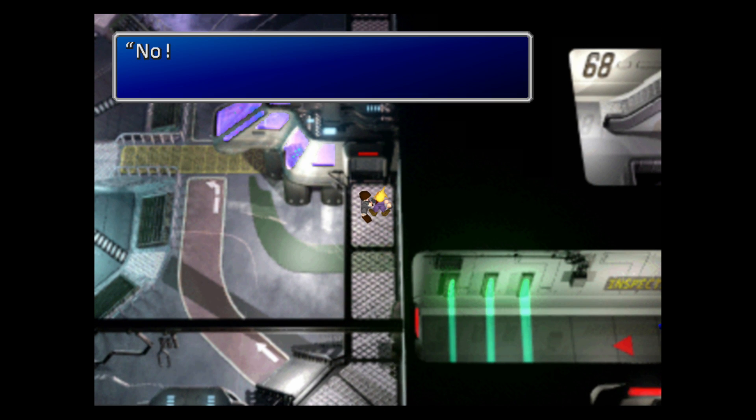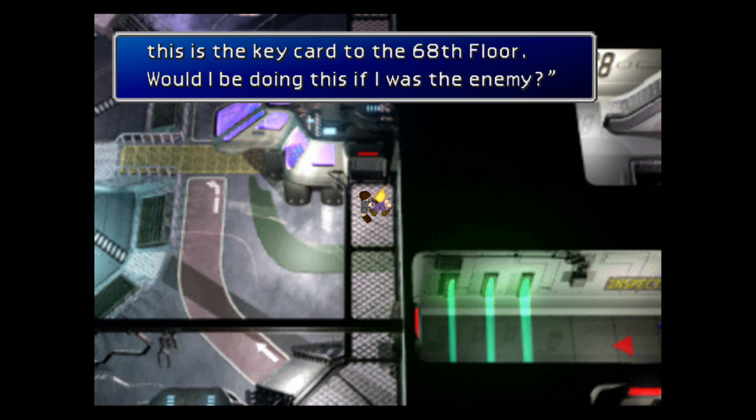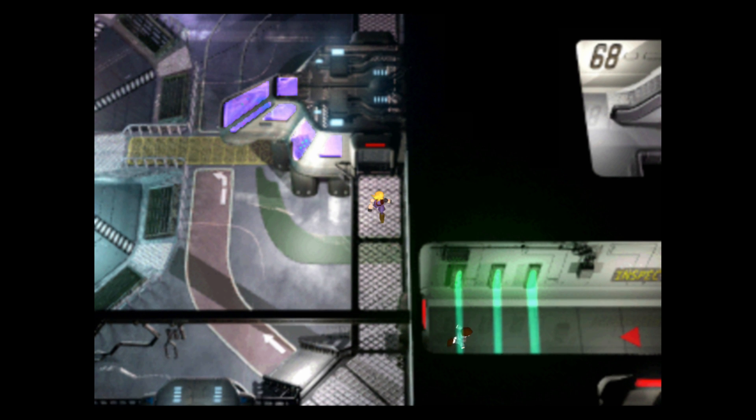And then there's another key card we can get by speaking to this guy. Yeah, he'll give us the key card to floor 68. And that's pretty much all there is to do on this floor for now — we'll be back later.